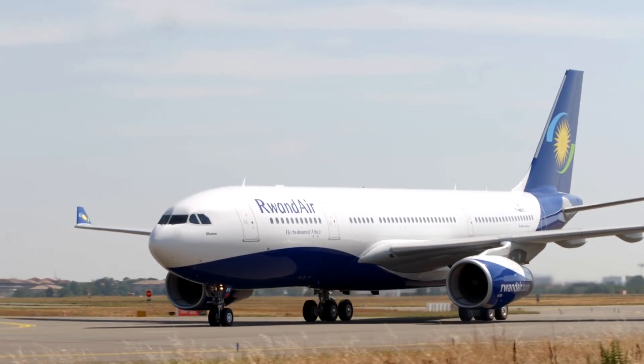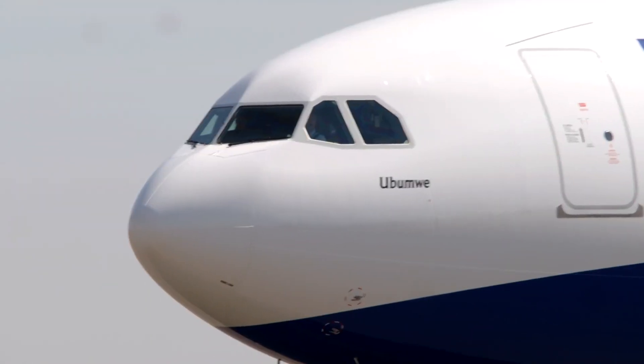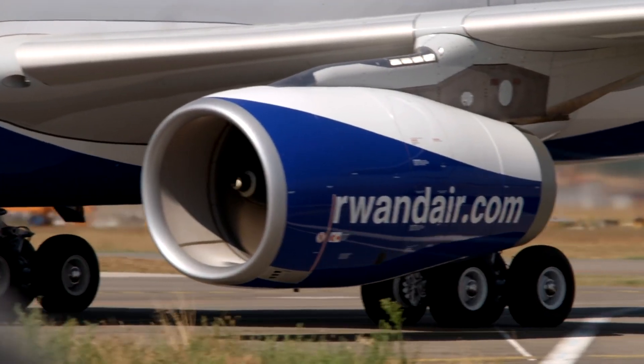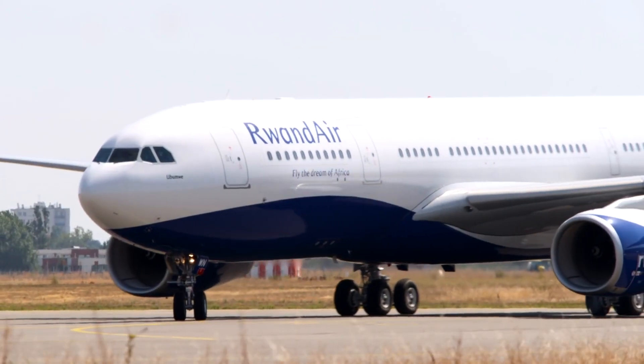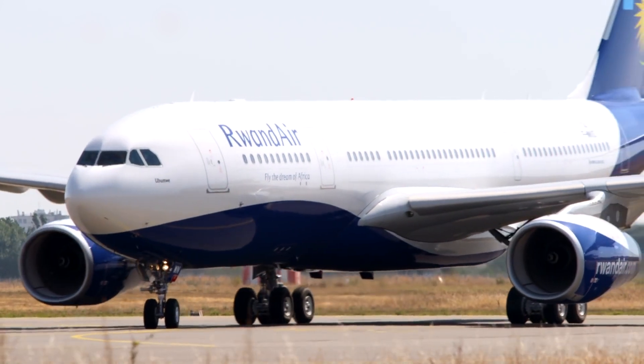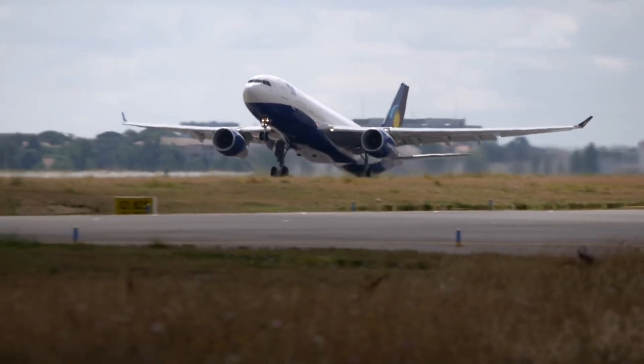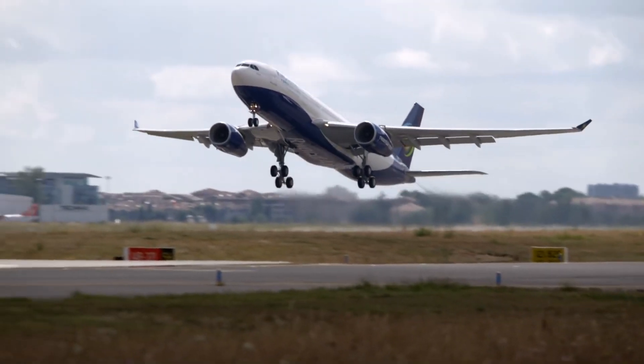It's worth briefly touching on how the A330-200 compares to its next-generation counterpart. The Dash 200 entered service with Korean Air in 1998 as a short fuselage version of the original Dash 300. This had been introduced by French carrier Air Inter four years previously.